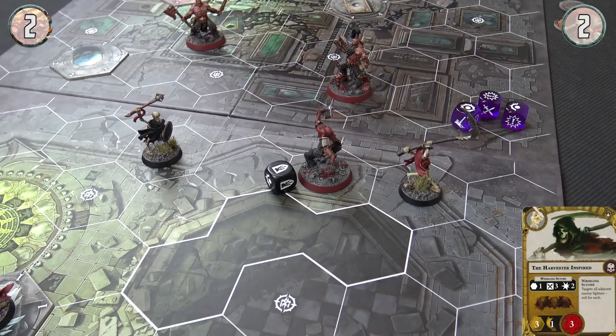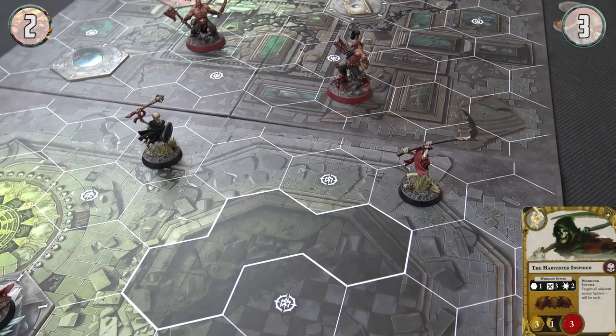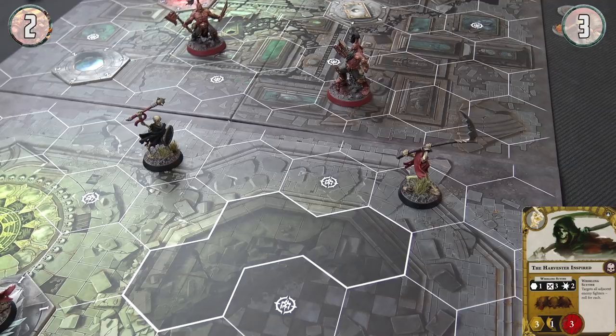The Harvester is going to lead the way — he's going to use his Whirling Scythe to target all adjacent enemies. He is inspired because he came back. Starting by targeting Arnulf — three dice needing swords. Two crits and a sword — he's gone! That is two damage to you. I am going to play the ploy Final Blow — play this after an enemy fighter's attack action takes an adjacent friendly fighter out of action; the attacker suffers one damage. So the Harvester takes one damage. That gives me a point of glory, but the party continues.